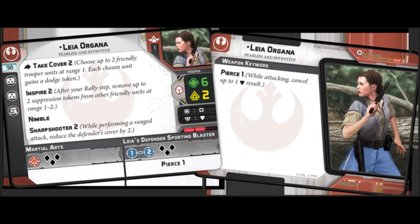You can easily get hit a couple of times and lose that value, so it's a little riskier than everybody's favorite gives-no-fucks Vader. But she has the Nimble keyword — same as Rebel Troopers — so she regenerates dodge tokens. Using Take Cover on herself is very effective. And then she has Sharpshooter 2: while performing a ranged attack, reduce the defender's cover by 2. I believe that means she basically ignores all cover, though there's been some back and forth on the forums about the exact order of operations for stacking cover.